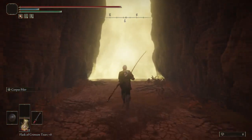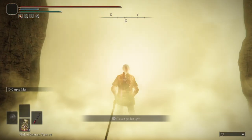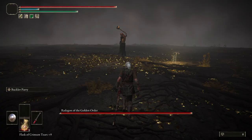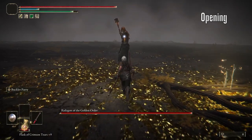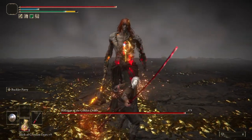First off, you want to do all of your buffing outside the gate. Radagon's AI takes a few seconds to kick in when you enter the fight, which means you can run straight up to him and get some free attacks in. How many will depend on what weapon you're using.